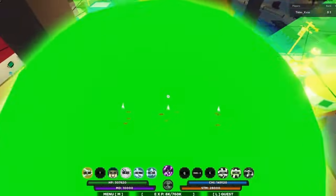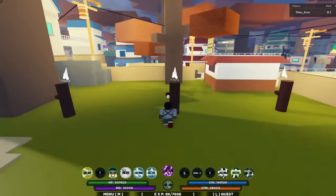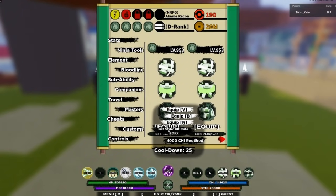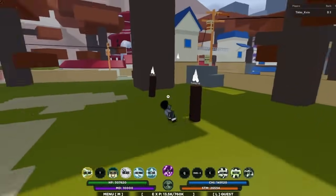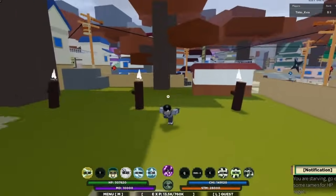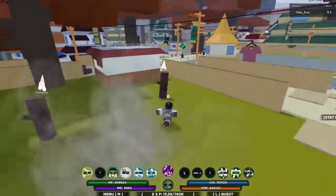Second move, Fist Out Crane Demon — goes up in the air and does a V-shaped attack and flips all the way back. That hit all three of the logs, so that's a super nice move right there, actually pretty clean. Last move, Fist Out Ultimate Tempo — okay, this is really cool.